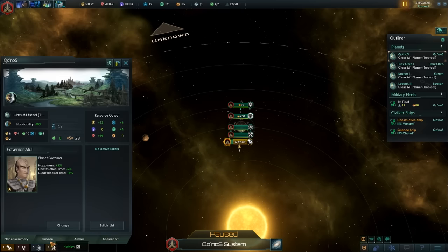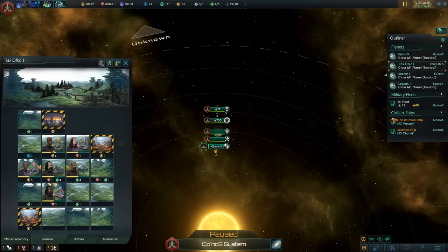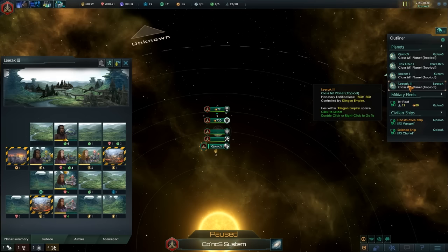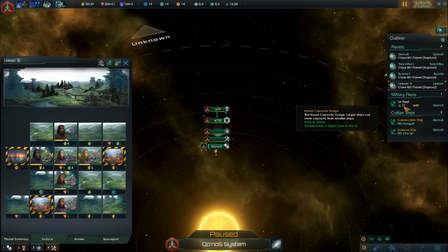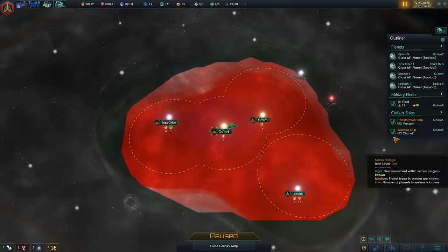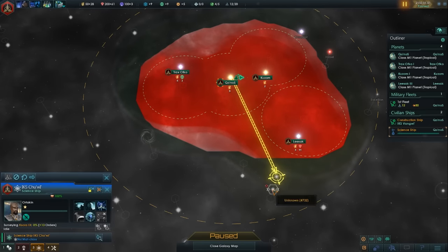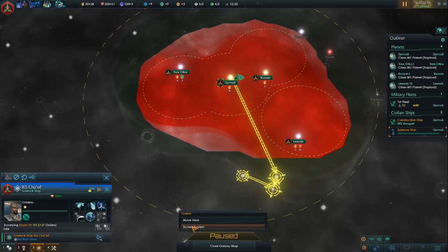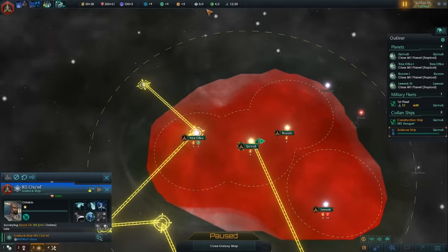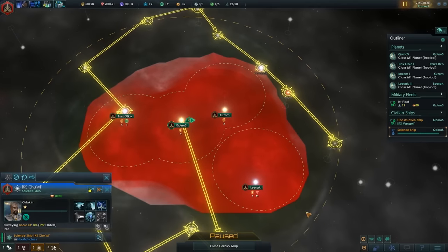Let's take a look at the rest of our empire. We're starting off with four colonies, so that's pretty sweet. And we're starting with a fleet of twelve. Alright, that looks good — we'll just let things develop on their own. Alright, our science ship — we'll just survey everything in sensor range.